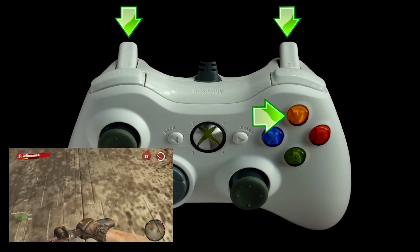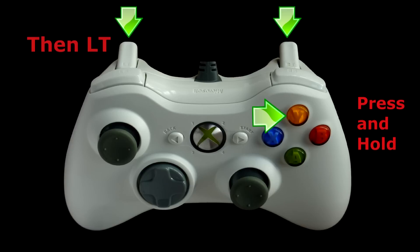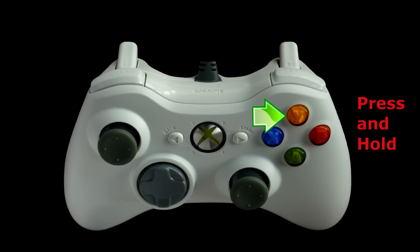So the way you want to do it — listen and write this down — you're going to press and hold Y. Right after you press and hold Y, you're going to hold LT to raise your arm up, and right when you see your arm go all the way up to throw the weapon, that's when you hit RT, and then let go of everything but the Y button. Doing this will throw it and drop it at the same time. You'll see it on the screen right now.